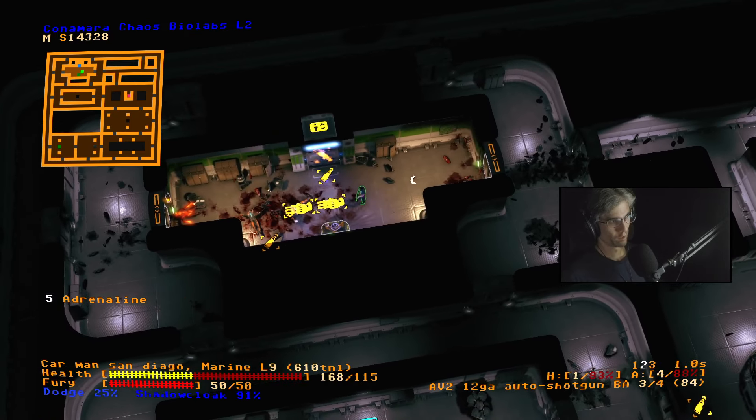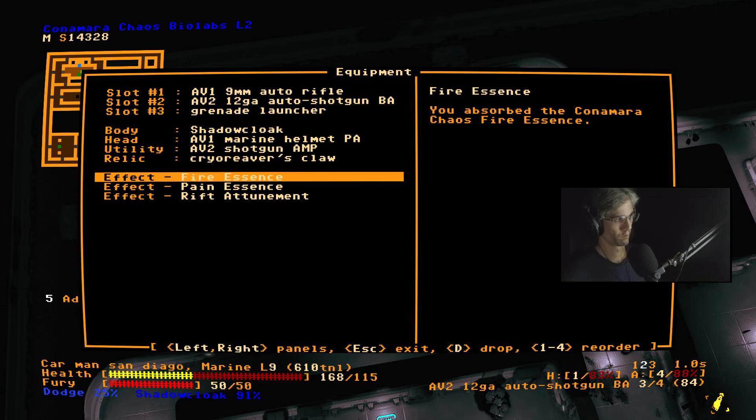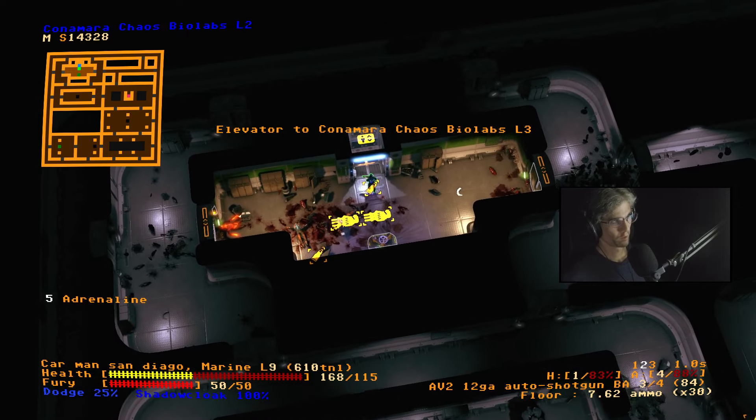All right — that's that cleared. Now I've got the fire essence and the pain essence. Get in there, chat.